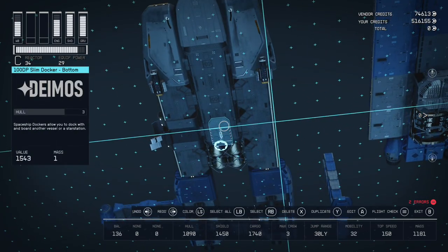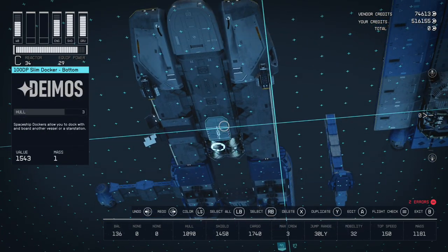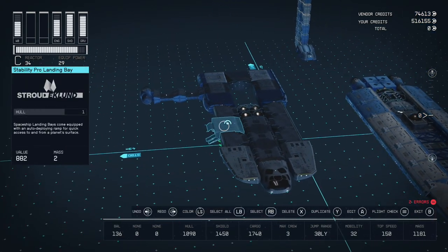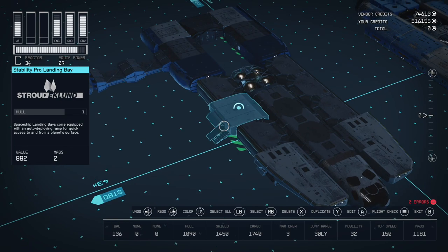We do have our docker right underneath the ship on that layer, so this is where our docker goes — it goes on the bottom. We have our Stroud-Eklund landing bay; this is that side-loading landing bay, and it's kind of important for the look of this ship.